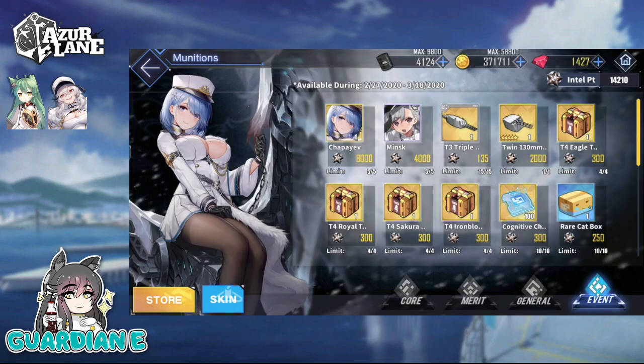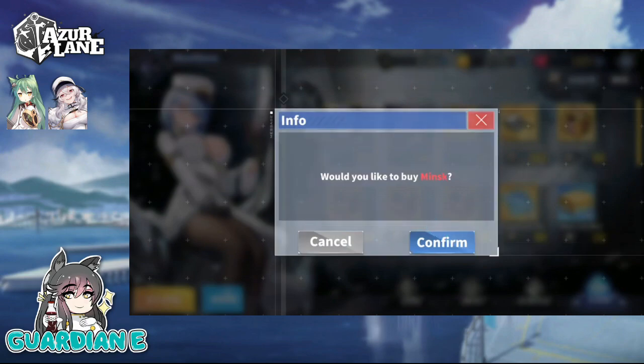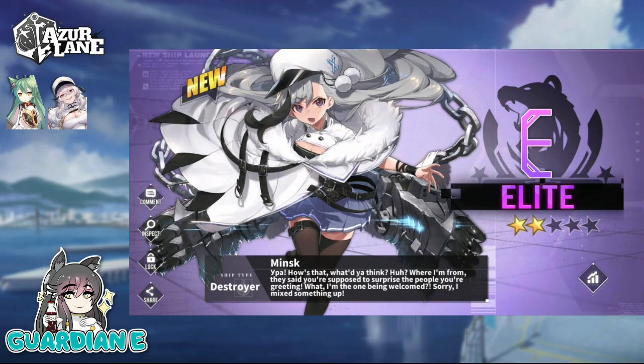And then, of course, to round out the remainder of the event ships, we've got Minsk here. So let's grab her — Leningrad Class Destroyer Minsk from the event shop. Here she is, Elite Minsk. This was the last ship to round out the rest of the event ships. So we have not only swept the banner, but also swept all of the event ships themselves. So the rest of the grind, of course, is going to be for the remaining items in the shop as well as the event exchange. And there is also the little chat icon border that you can get for limit-breaking all of the ships.